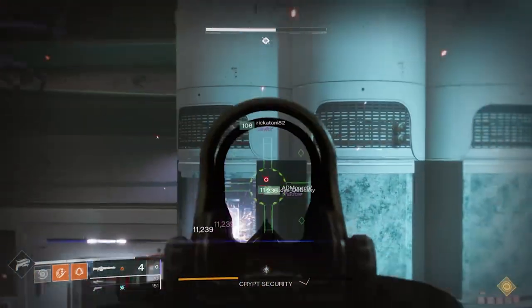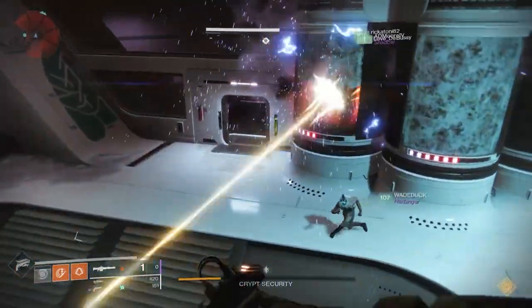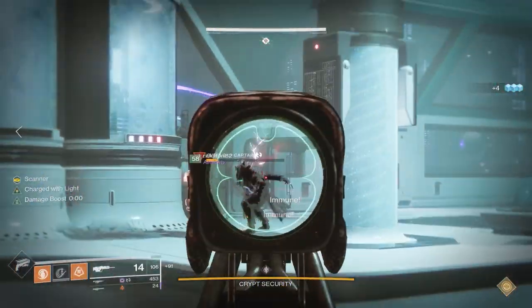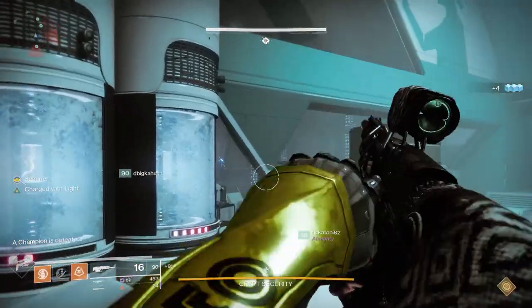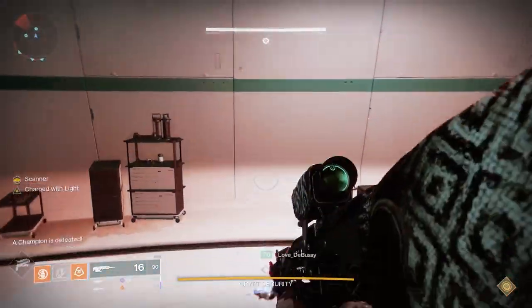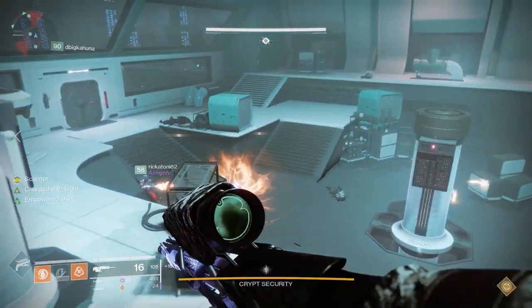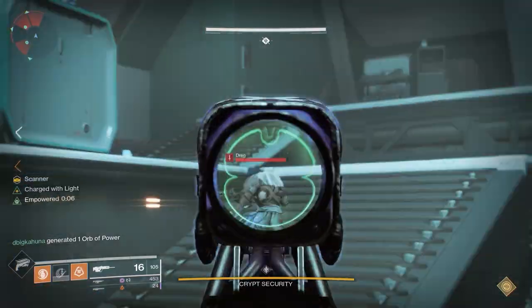There are three potential roles that you can have within this raid, and two of those you start to learn about in this encounter. For this encounter, you're going to want to split up into two groups of three — one going on the dark side and one going on the light side. You can also call it black or white, right or left, but dark and light is probably the easiest way to do that.